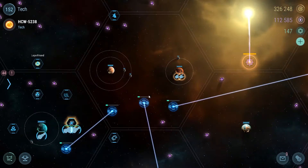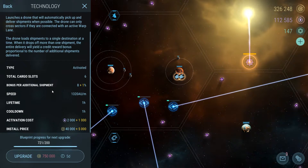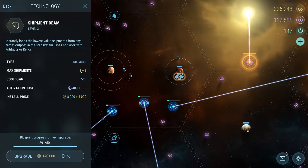First things first, we'll go over modules to overview the different aspects of the trading economy. Shipment Drone is going to be one of the vital endgame modules you want to focus on. The higher the level the better — yes, it's a minor boost at the beginning, but as you level it up and gain more shipment slots and additional percentage, it starts to add up quite a bit.